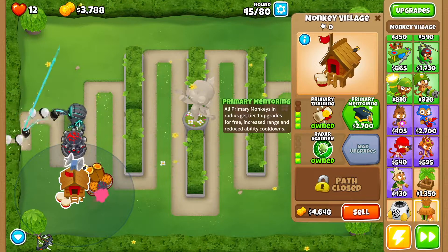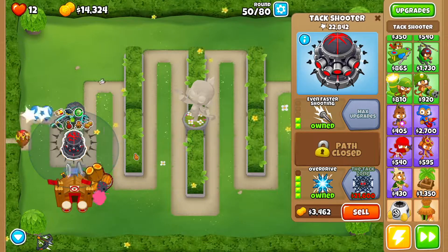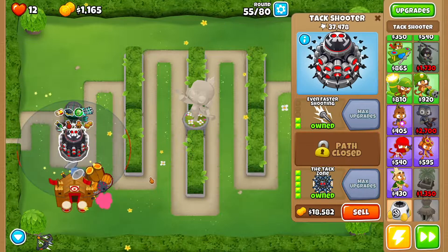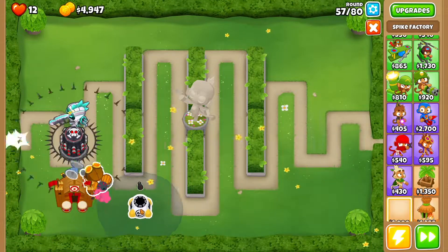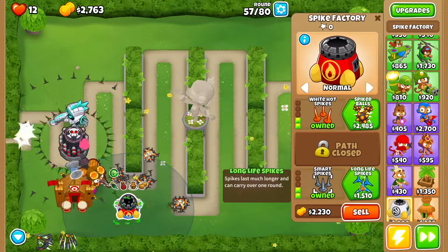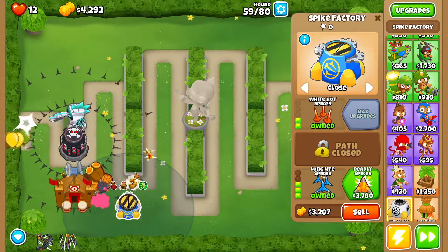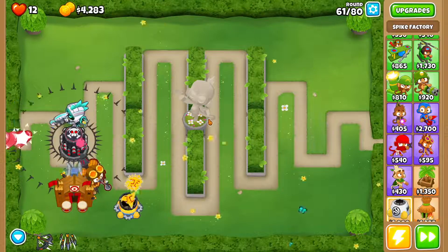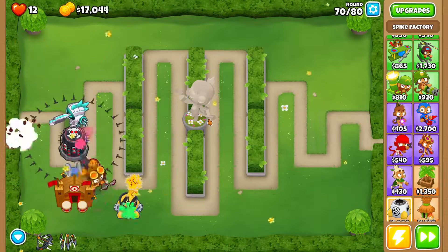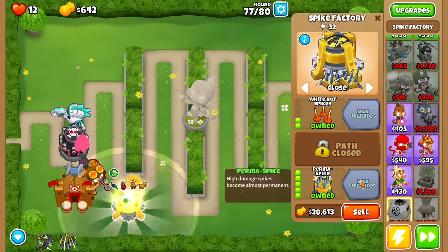Then go back to the monkey village and get primary mentoring. By round 54 you want to get yourself the tac zone. At this point get yourself a spike factory right over here. We're going to go bigger stacks, white hot spikes, long reach, smart spikes, long life spikes. Set it to close so they all stack up, then deadly spikes.